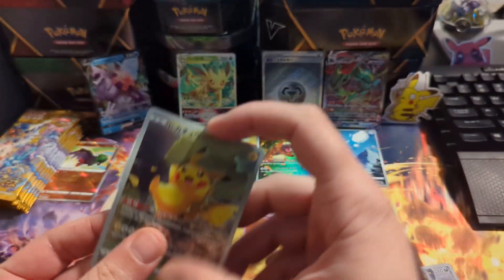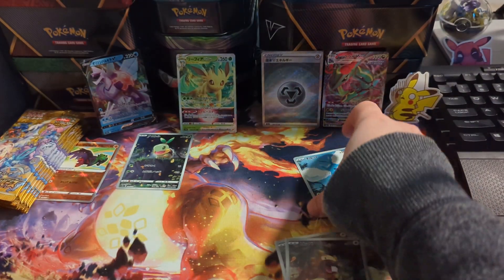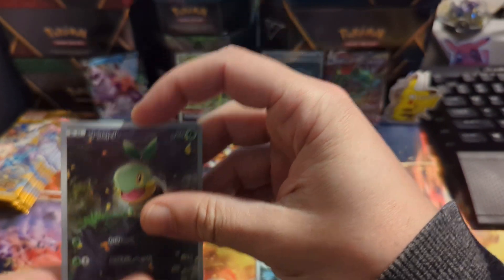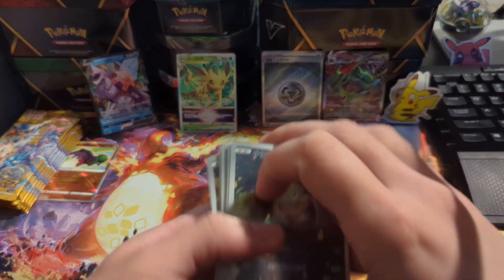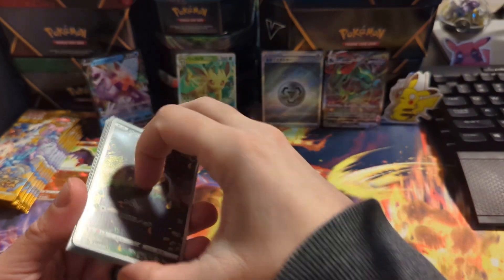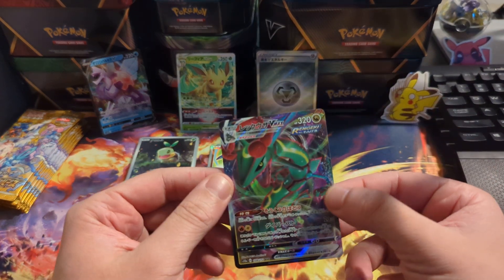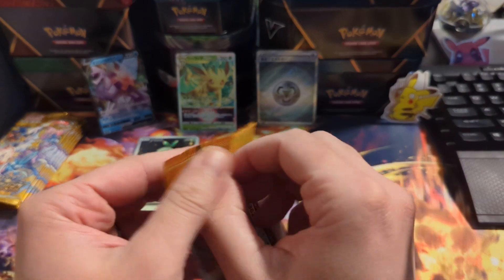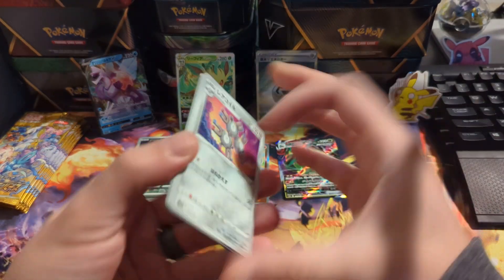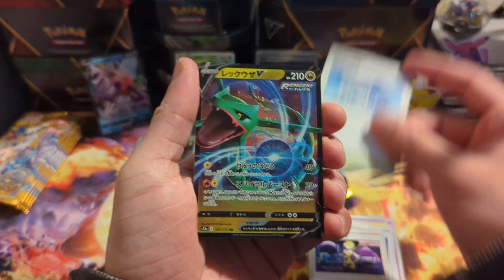We still have so many more packs and we haven't gotten the secret rare of the box yet, and we pulled the god pack - the mini god pack, I should say. I know it's not the complete god pack where you get the secret rares and all that with it, but definitely beautiful. We also pulled the Howlucha - probably the worst radiant card - as well as the Rayquaza. Let's keep it moving. Flaffy - come on. We're getting the V's and V-maxes and V-stars to go with it.